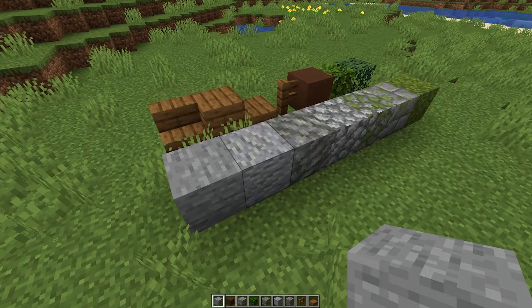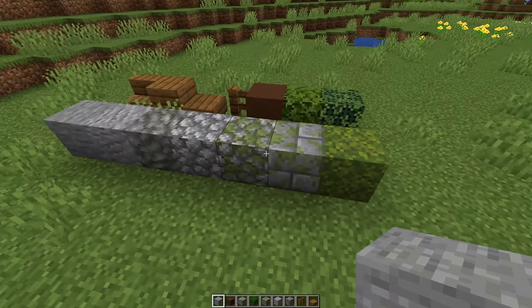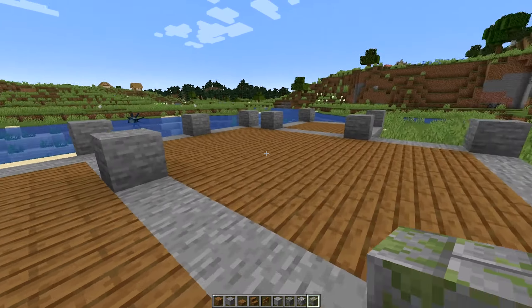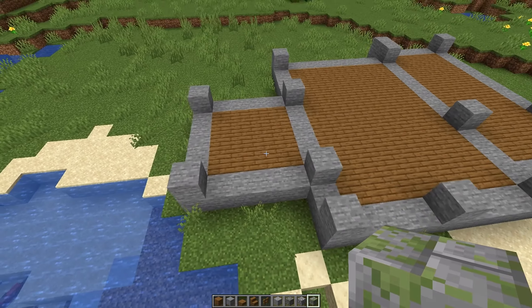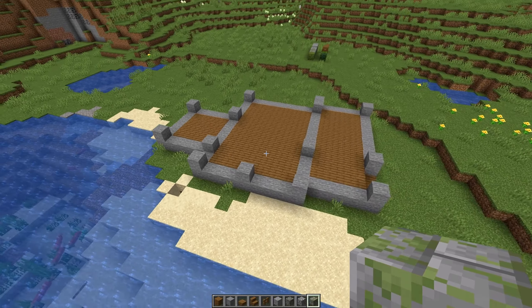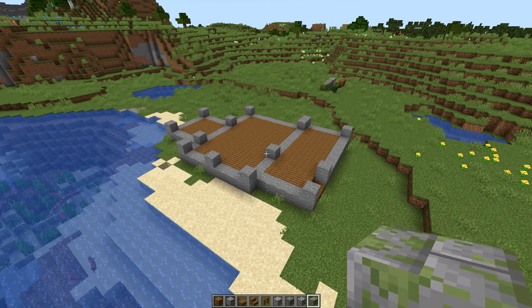So let's build the base from stone and I will decorate it with the other blocks later. Here is the base idea — as you can see there will be a little entrance, a little bit bigger living area, and I would like to build a mini lookout tower here. Maybe I will change it a bit later but this will be the main concept.